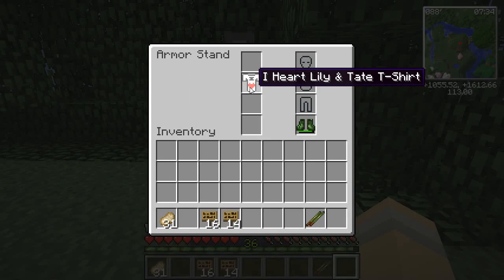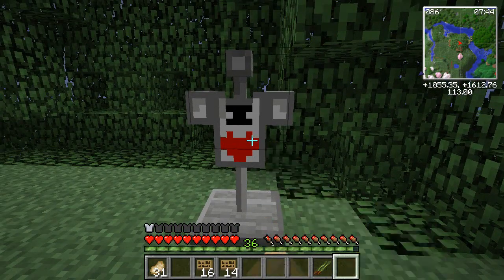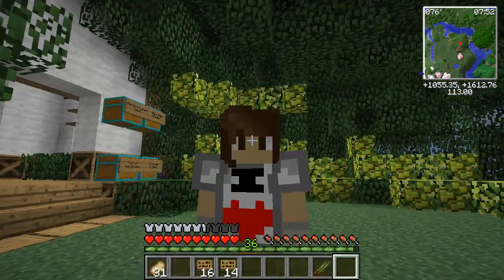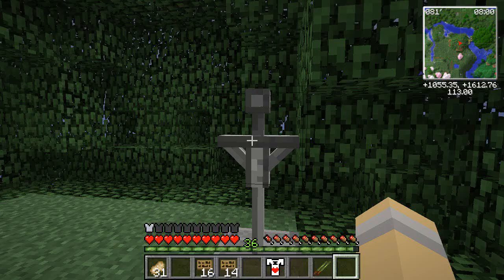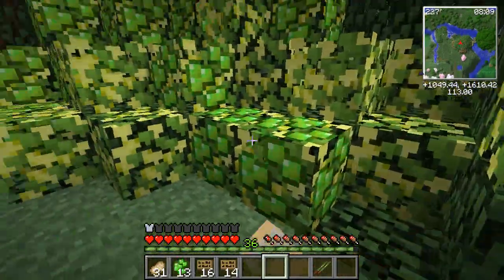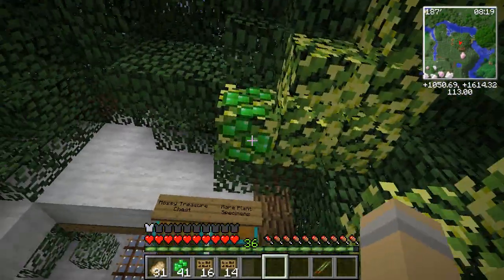It is our 'I Heart Lily and Tate' t-shirt — the very first in hopefully a long line of really awesome outfits, gift items, and things like that we can put into a gift shop. Look at that — 'I Heart Lily and Tate' t-shirt! That's awesome. I'm going to leave it right here for now. It's very nice and I cannot believe how fun it is to finally have it in. Unity made that for us a very, very long time ago. It was only recently when we updated to 1.7.10 that I was able to add it in. A fan-made mod just for us!